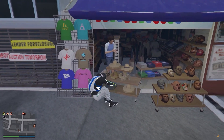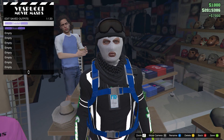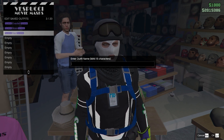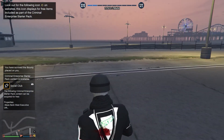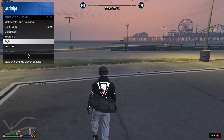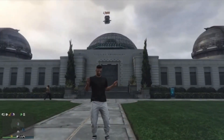You land right here, your character falls over, and as you are getting up you're going to want to spam right on the d-pad. Then just head into your saved outfits and save this outfit. Now if you walk away and equip the outfit, as you can see it now has the duffel bag. That is how you get the duffel bag in GTA Online.